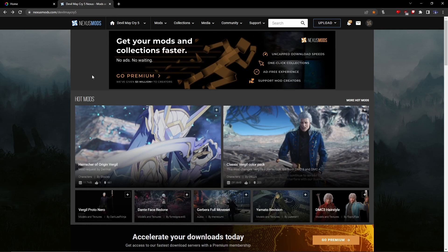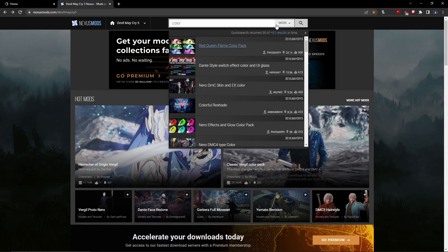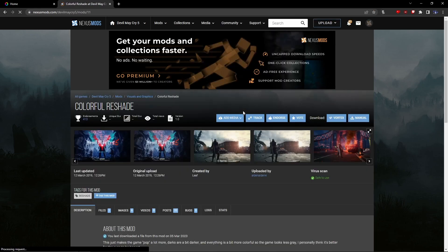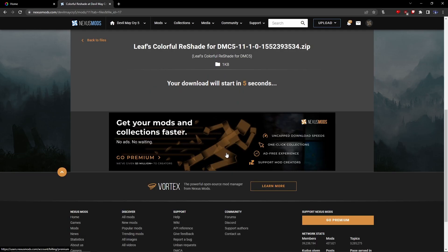First thing you want to do is go to Nexus Mods slash Devil May Cry 5. This is where the preset is located that I use for Devil May Cry 5 — I'll have it linked in the description so it'll be easier. You just want to go to Colorful Reshade, because this is what I use, then go to Files, Manual Download, and then Slow Download. Wait until the download starts and it'll download.